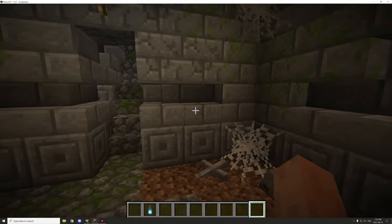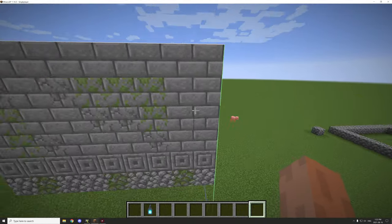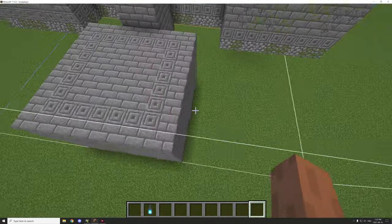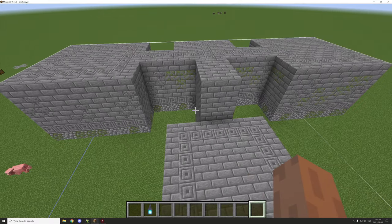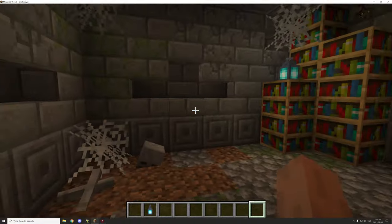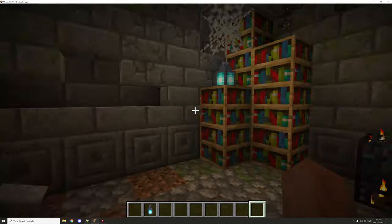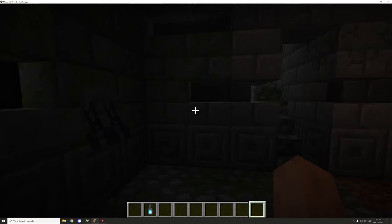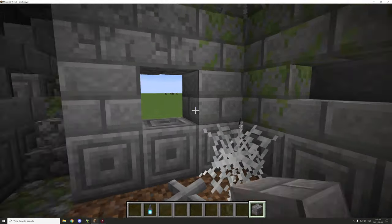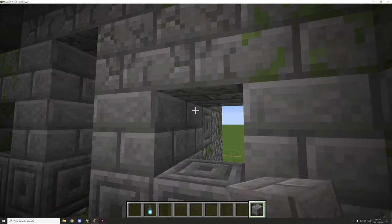Another thing we can do is actually build into the walls. Since the structure is no longer right on the edge, we don't need to worry about the walls being outside the building area. On the sides and at the back, we can actually build outside the structure's cube area. Let's break some of the walls just a little bit — we'll remove that and build into the wall over here to make a little section where we can put a candle.